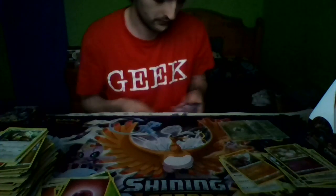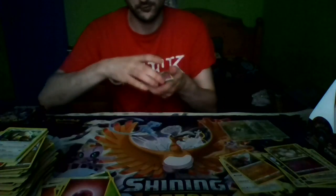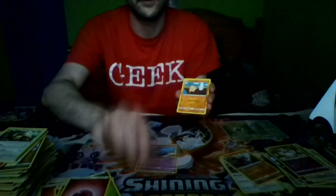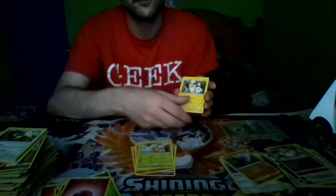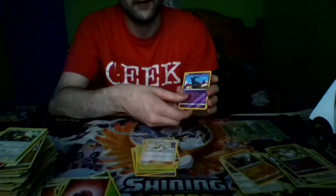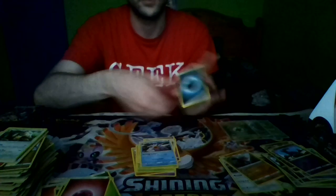Pack eight: Spoink, a Mancino, Cubone, Exeggcute, Amolga, Grumpig, Luzumine, Reverse Holo Salandit, Starmie, and Darkness Energy.